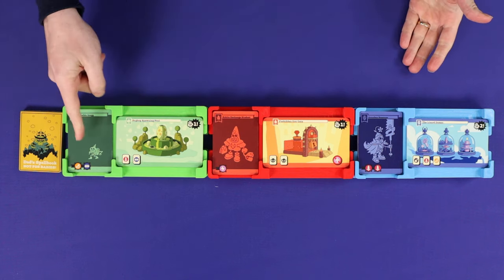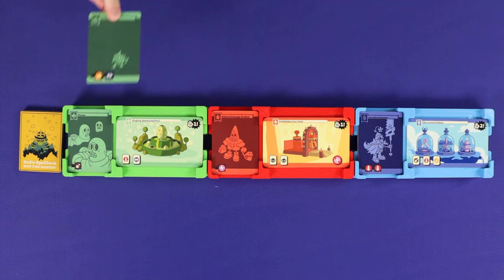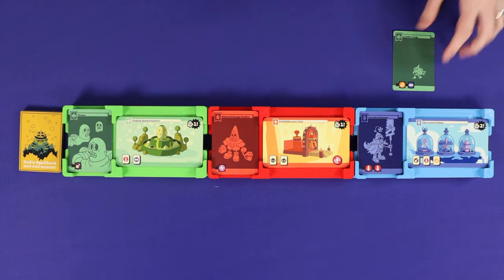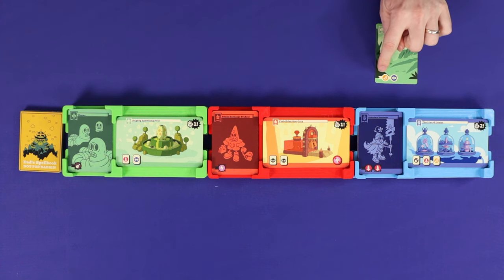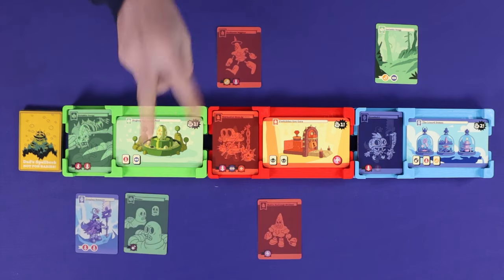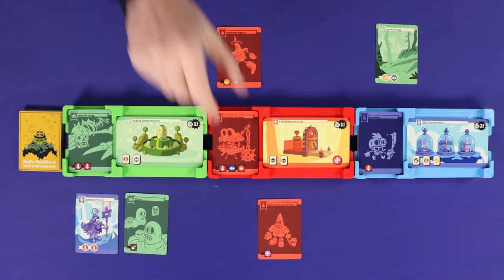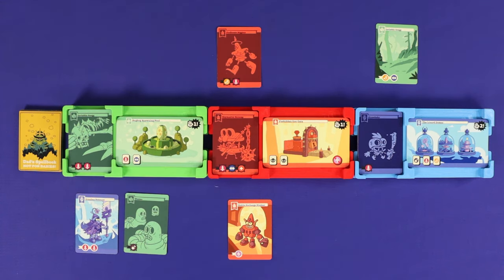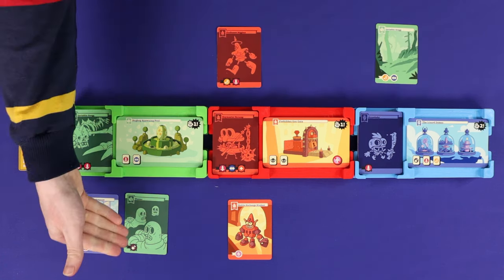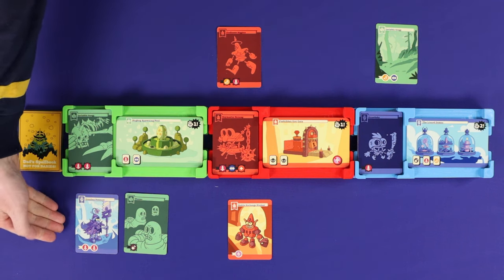The first option is to choose the top skeleton from any one of the three bone piles and then place it onto your side of any one of the three realms. You must then raise that skeleton into a minion and resolve all of its skills from left to right. Your second option is to choose a skeleton who is already on your side of the board and then raise it in place, flipping it over to become a minion, and once again resolving all of its skills from left to right. You cannot reactivate a card which is already on its minion side as your Lich action.